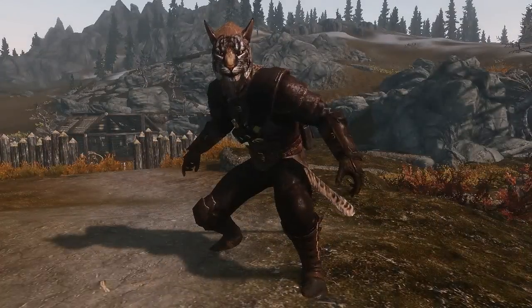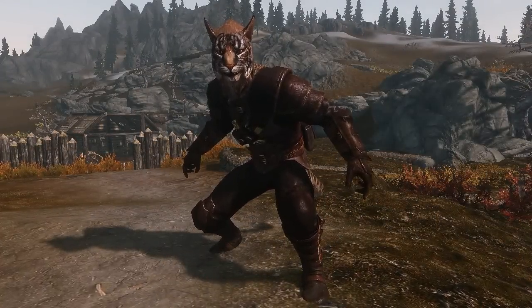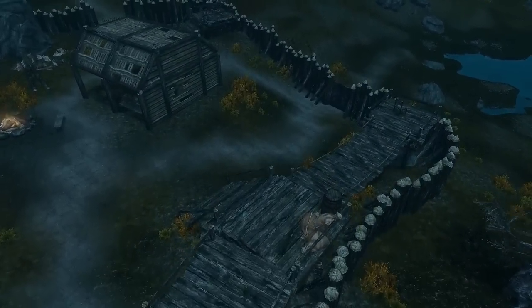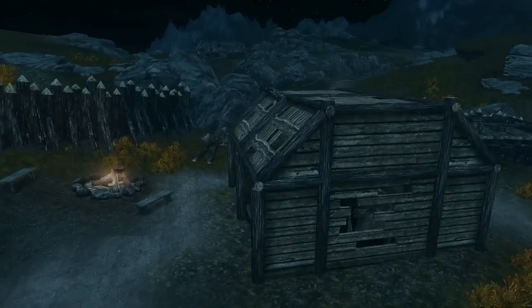The Khajiit can still see in the dark, and they have increased unarmed damage with the use of their claws. But on top of that, they now have two new abilities that buff their movement speed and survivability, allowing them to jump and fall from higher distances than the other races.